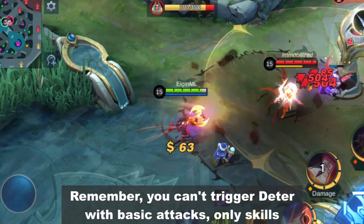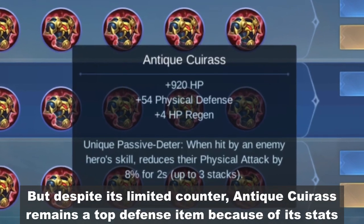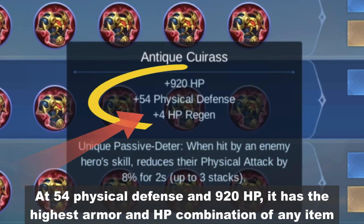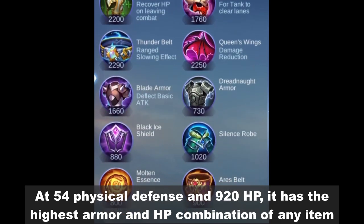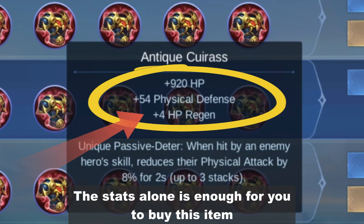Remember, you can't trigger Deter with basic attacks — only skills. But despite its limited counter, Antique Cuirass remains a top defense item because of its stats. At 54 physical defense and 920 HP, it has the highest armor and HP combination of any item. The stats alone are enough reason to buy this item.